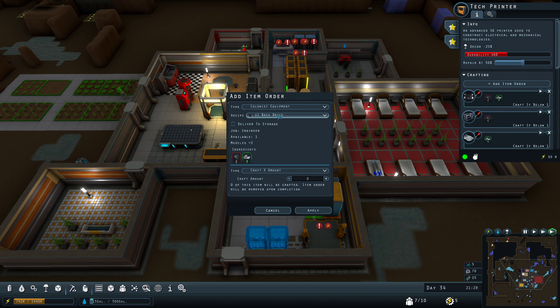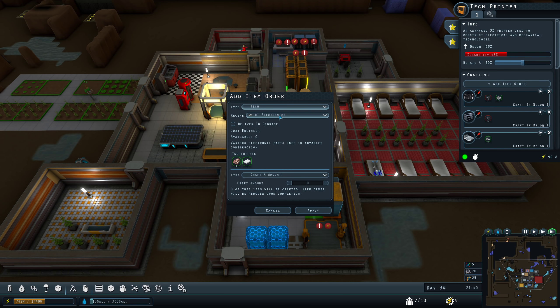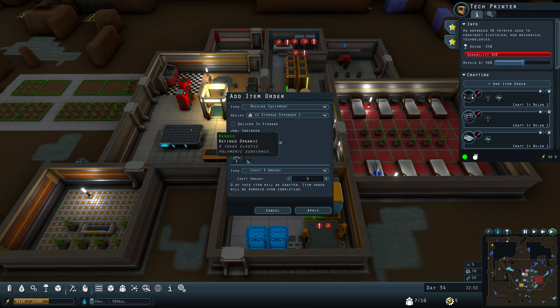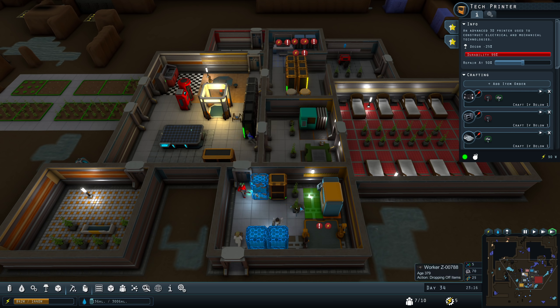There are storage mods if you want to do it — they're in the equipment, under machine equipment: storage expander one and two. They cost rubber and fasteners, which is why I haven't queued them up — I don't really have the materials.